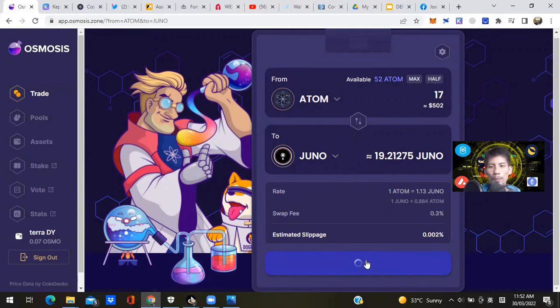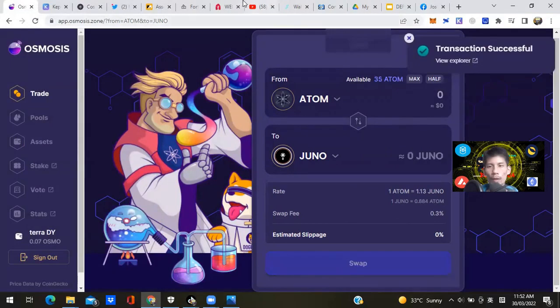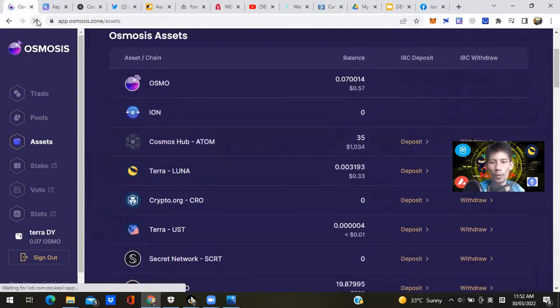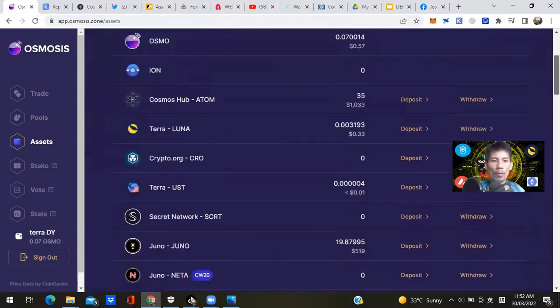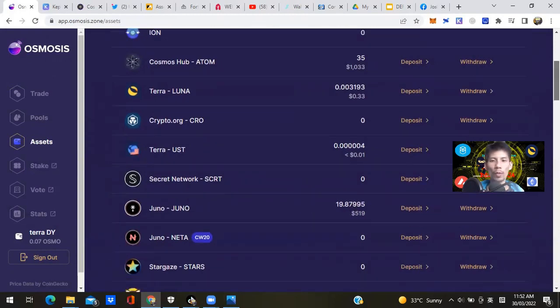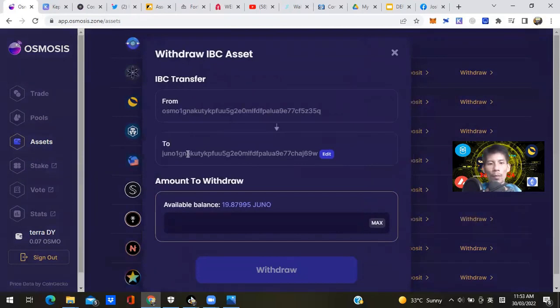So roughly 19 JUNO divided by 1.13 gives us about 17 ATOM to swap. I'll put in 17 ATOM and swap it to 19.21 JUNO. The advantage of using Osmosis is very little swap fees — only 0.3% — and slippage is next to negligible at 0.002%. Click Swap, approve the transaction — done in about three seconds. Go back to Assets, refresh your browser, and you should see roughly 19.87 JUNO in your Osmosis DeFi wallet.